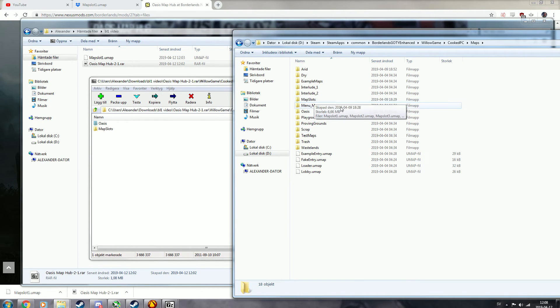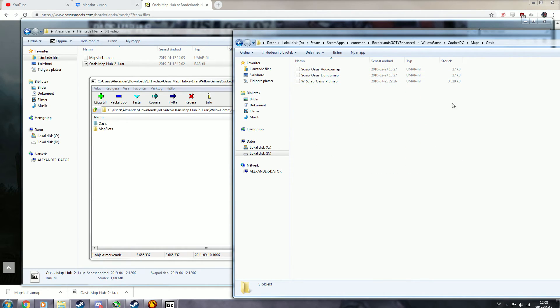Now, this is not enough to make it work. In the old version, this was enough — all you had to do was this, then open up WillowTree and edit the fast travel location, and you were done. This no longer works. What you have to do now is go into the Oasis folder you put in and take the W_ScrapOasis_P.umap file.